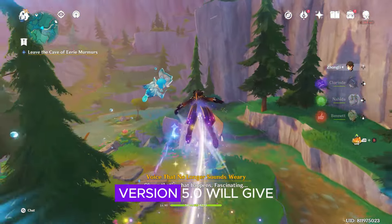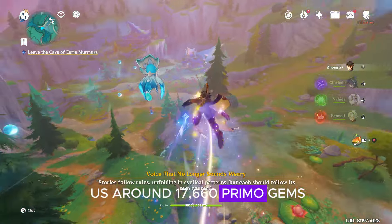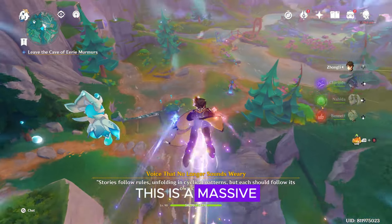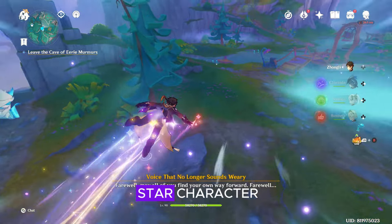Adding all these up, version 5.0 will give us around 17,660 Primogems, or about 110 wishes. This is a massive amount, making it easier for everyone, including free-to-play players, to get a 5-star character.